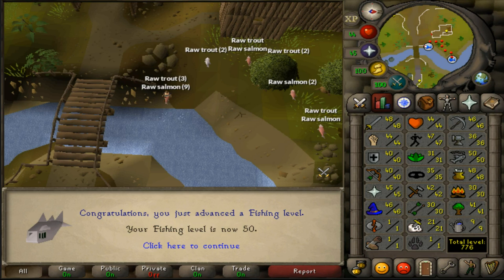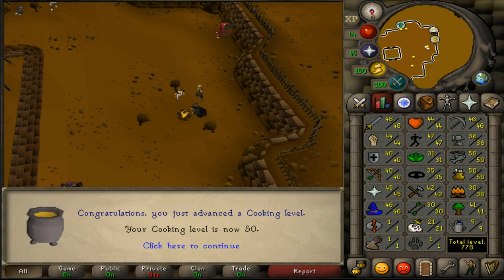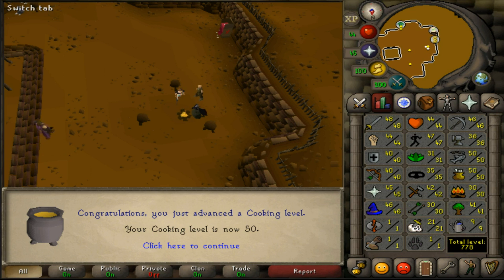Alright guys, just got 50 fishing. I think next I'm just gonna go ahead and get 50 cooking real quick — probably like 15 minutes worth, go ahead and get that out of the way. Just got 50 cooking, now it matches my fishing. Looking pretty good. 778 total now. I do need to get these up — I don't like seeing them at one. Also farming, so I can do some farm runs and make some cash. There's still so much I've got to do, but it's nice having this fresh start.